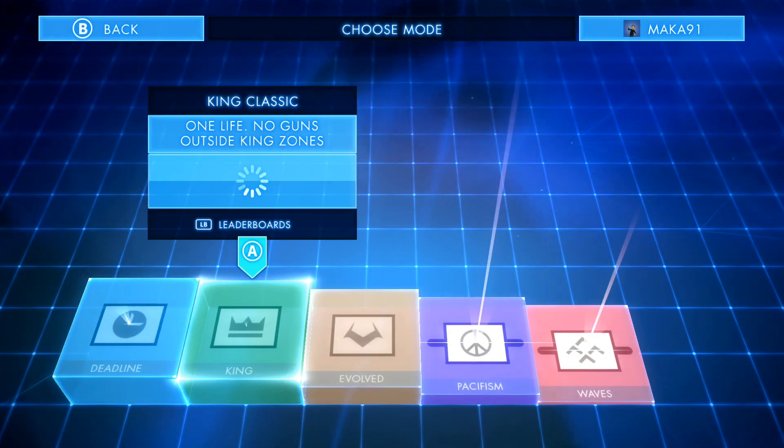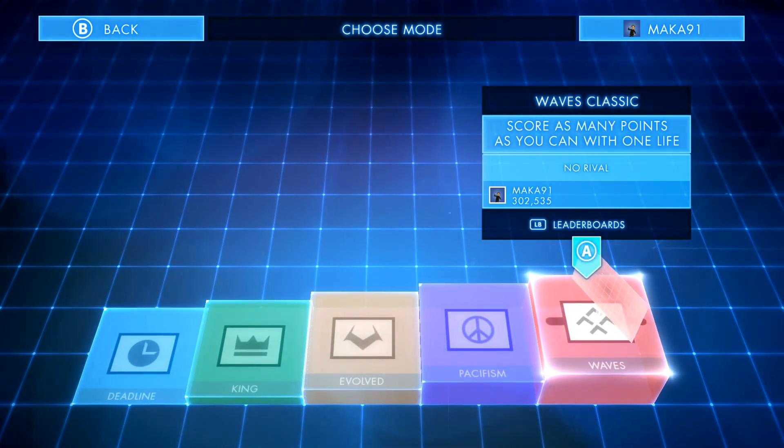To access this game mode, go to Classic mode and choose the one on the very right-hand side — the red one, Waves Classic.